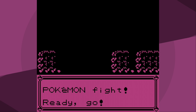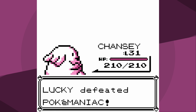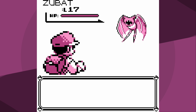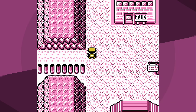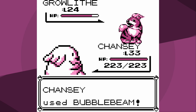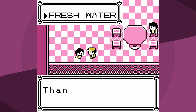Now we get access to the most powerful move we've had to this point: Thunderbolt. And yes, it is in fact an electric attack. I should also bring up that a lot of people seem to think I could beat Lieutenant Surge before Misty - that is impossible. Misty is required to use Cut outside of battle; there's no way to access Lieutenant Surge. In fact, there's no way to access the rest of the game until you defeat Misty. So now we can make our way through Rock Tunnel.